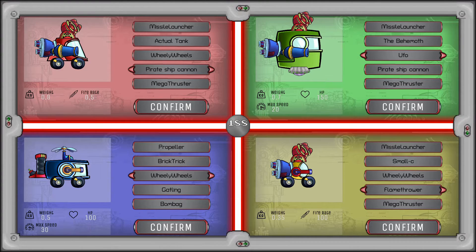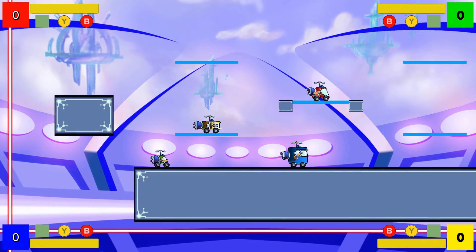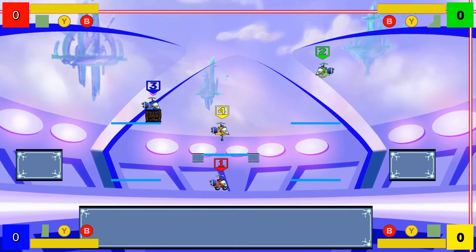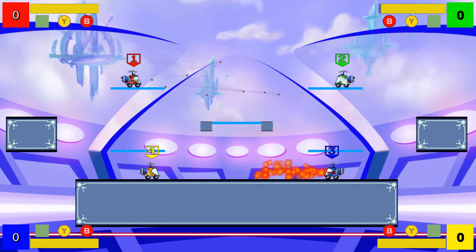The five categories of parts which compose the mechs are: the bodies, which mainly give the total health and weight, affecting their velocity; the wheels, each one giving the mech a unique way of movement; and the weapons, which vary in range, power, and knockback, to support different playstyles.